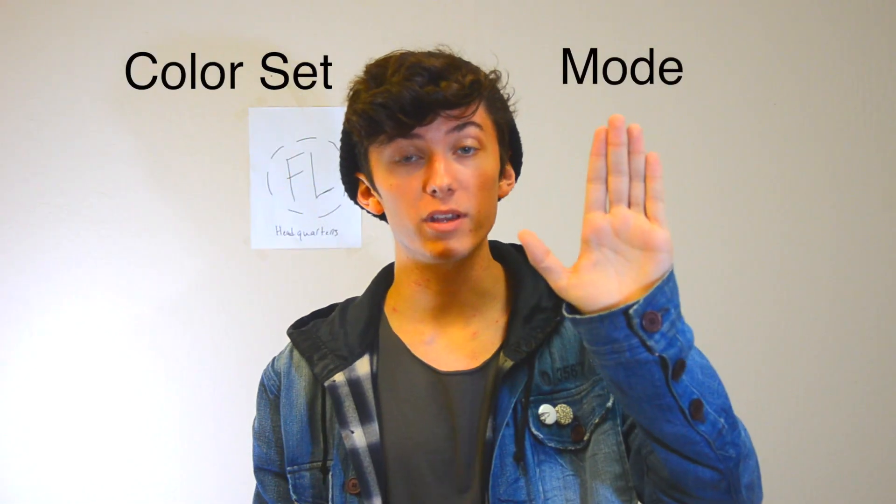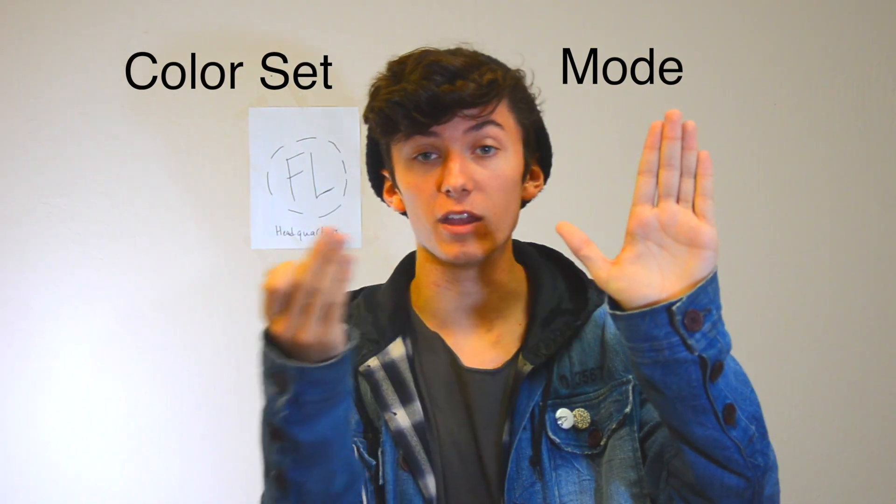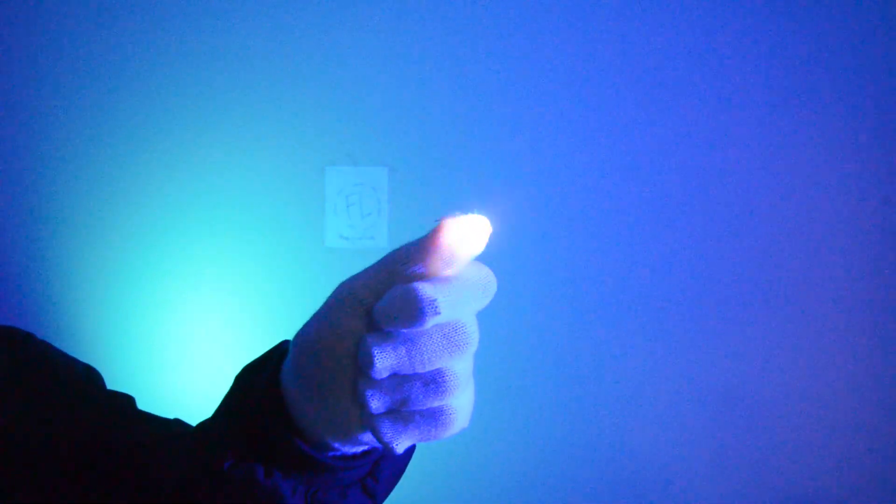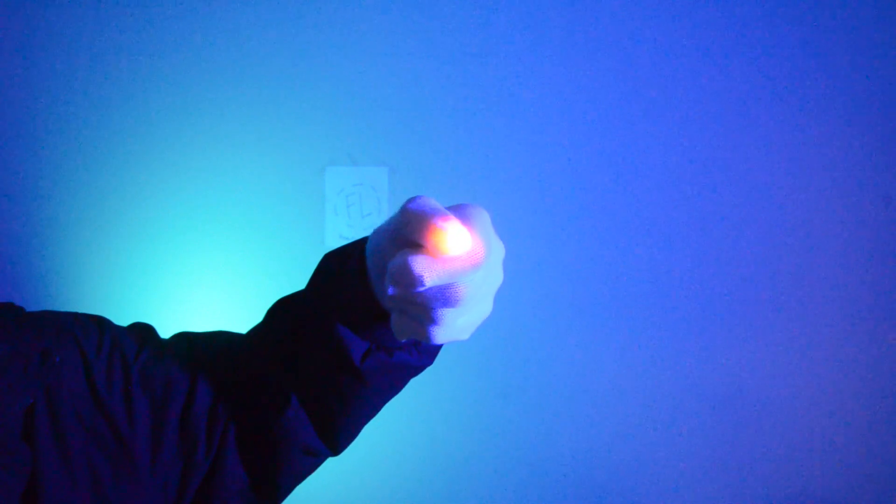Now let's talk about mode selection. Like I mentioned earlier, a slot contains a mode as well as a color. The mode is something that you can change independently from the color set. First, turn the light on, then hold down the button until the second light appears. Now you're in mode selection. The first mode you'll see is Sandbox. Once you start cycling through, you'll see all the different modes available on the Ether — some unique modes and some classic modes as well. Once you've chosen the mode that you like, hold down the button and let go. Once it blinks twice, you've got the new mode for your slot.